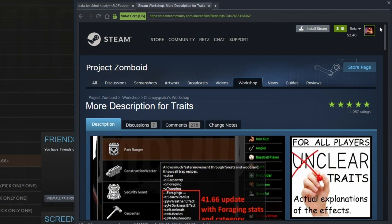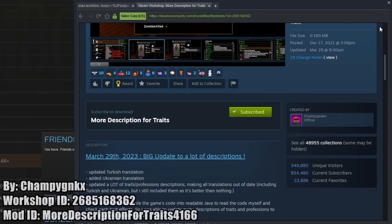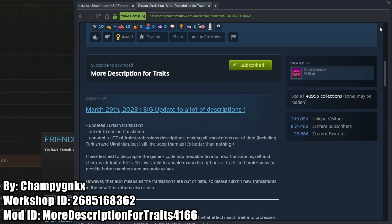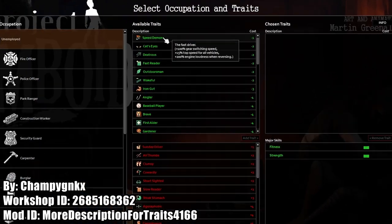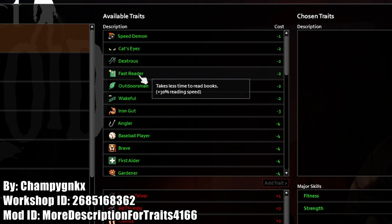The first mod we're going to talk about is the More Description for Traits mod. This mod adds all effects, bonuses, and negatives for the trait in the description when you hover over the trait in the character creation menu.